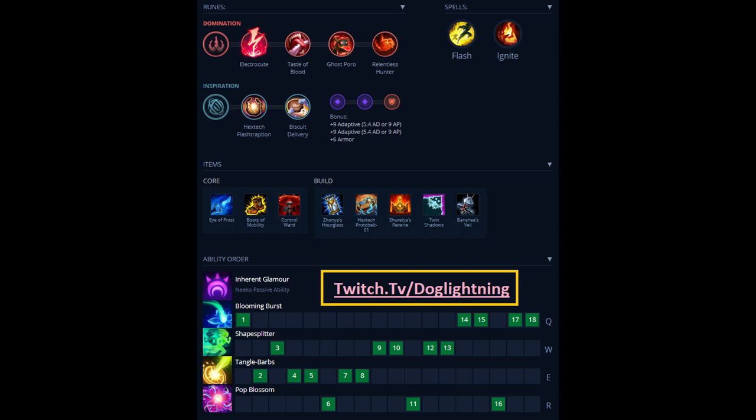For your ability level order, I like to take Q at level 1. Make sure when you're going for your Q that you try to land it on the ADC. Trying to land it on Yuumi is just going to let her auto attack you and get her shield — and when she goes into her ADC, now he has a shield too. So try to distance yourself from Yuumi and just land Qs on the ADC.